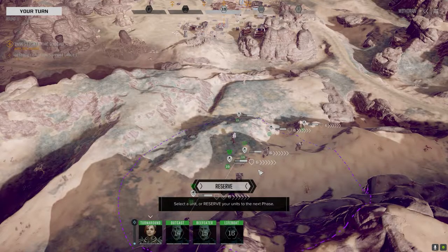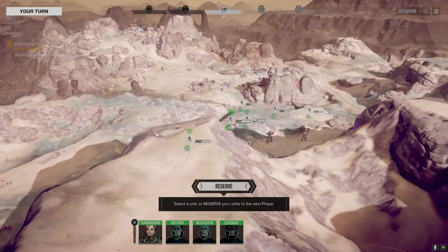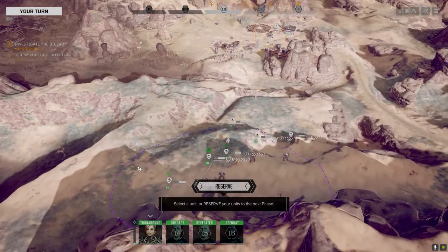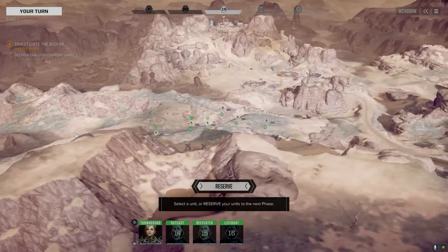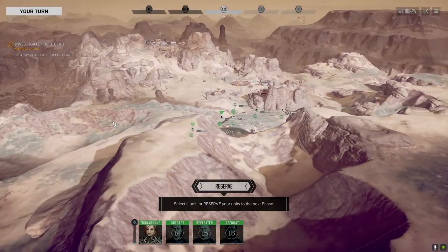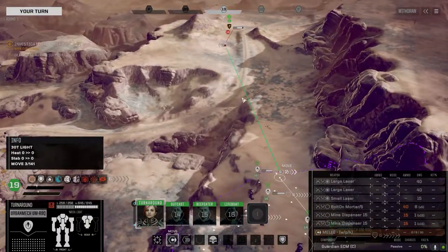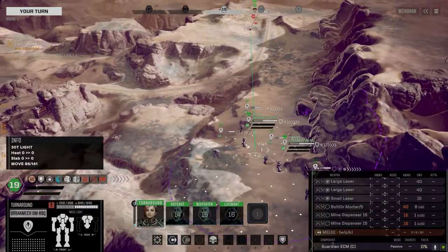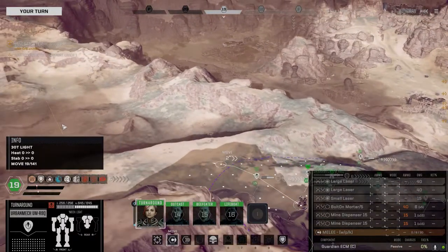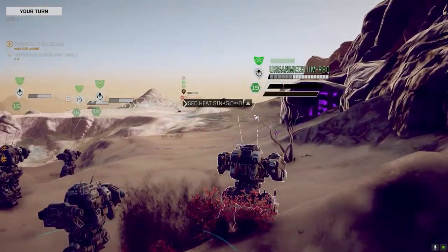So continuing along to the rendezvous point where all the other units are holed up. We stumble across a base — we've got to pass through this valley, but this would be a nice place for an ambush if we're not careful. We're going to send the urban mechs to check it out. It's all quiet — I'm expecting it to be deserted but you never know. So we're moving forward with the Urbies, leaving the vehicles behind. Looks like we've got Red Reaper units moving into the area.